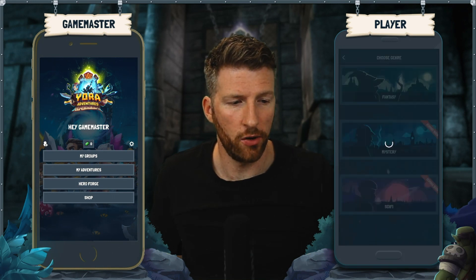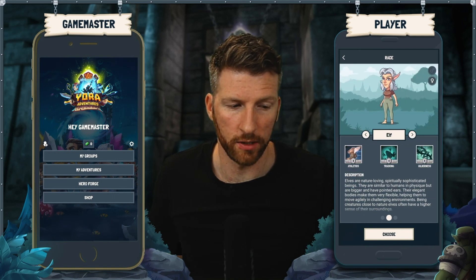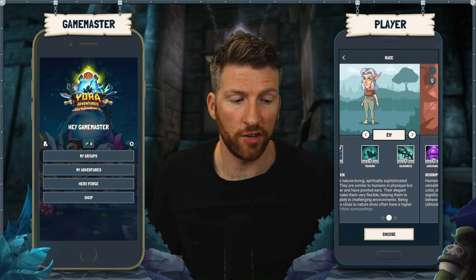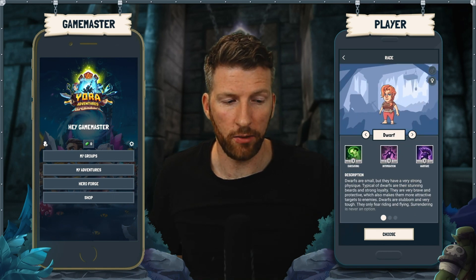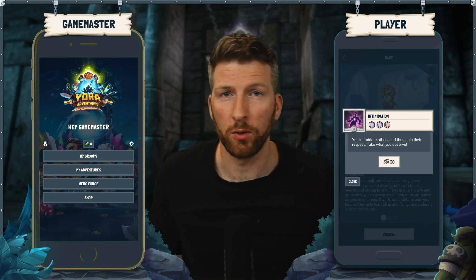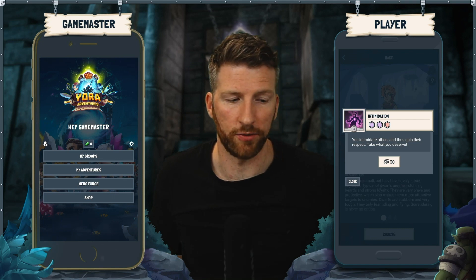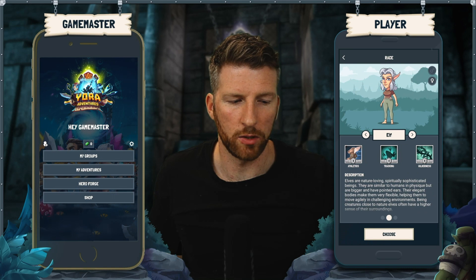We're gonna choose the fantasy genre. Now you have to choose a race — we have dwarves, elves, and humans, and those are very different from one another. They have bonuses; you can see skills down here that start on rank four instead of rank one. So you'll find out what comes naturally to a specific race — read them through and find out what suits the way you want to play the most.